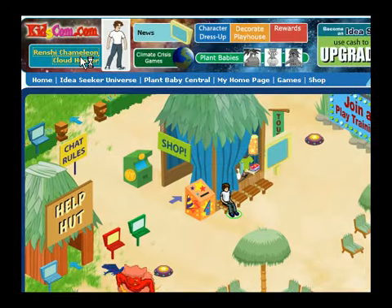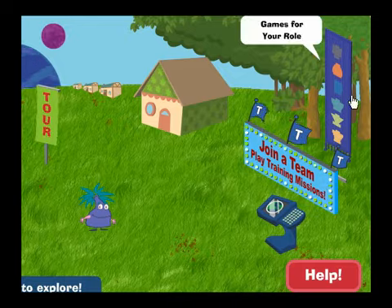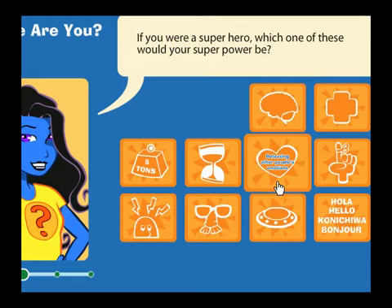Click on your name to check out your home page and see all the fun stuff you can do there. Click on this banner to choose a role and get an outfit for your character.